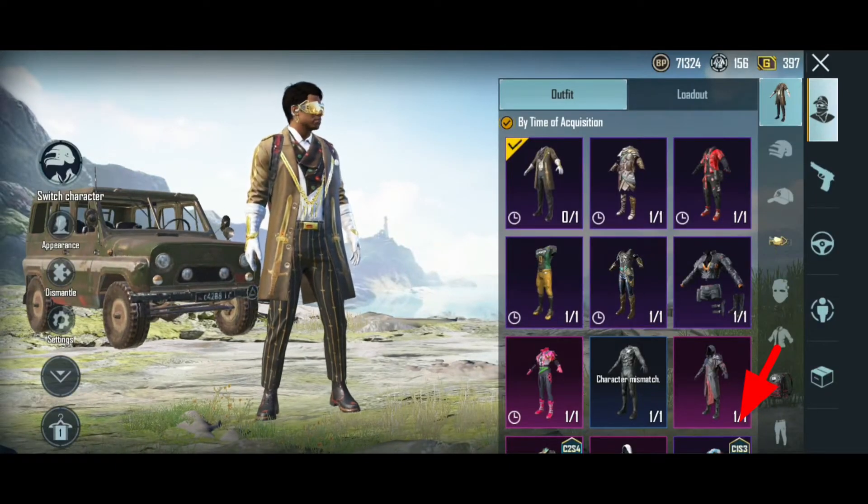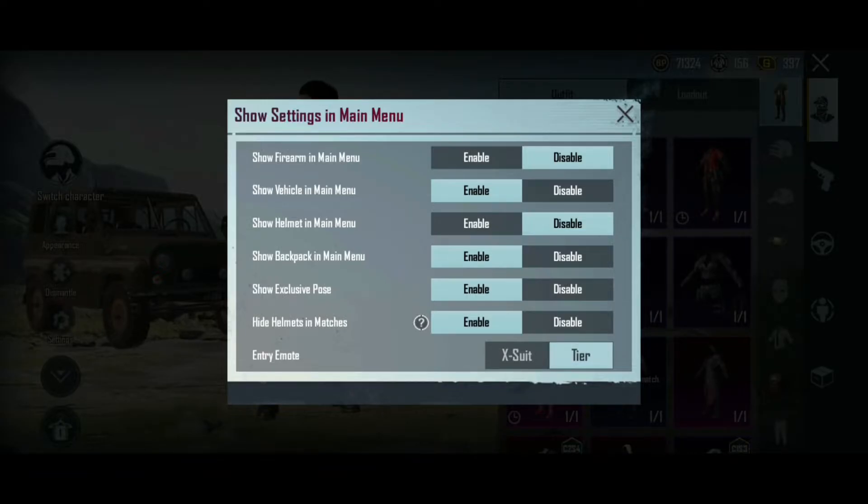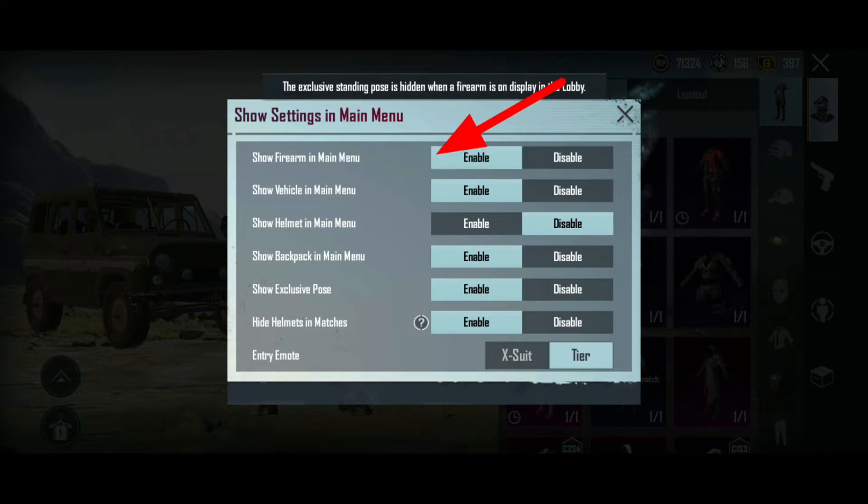First of all, you want to click on Inventory, go into Settings, click on Settings. You'll see it shows Firearm in the Main Menu — you're going to click on Enable. Once it's enabled, then you're going to go all the way over.